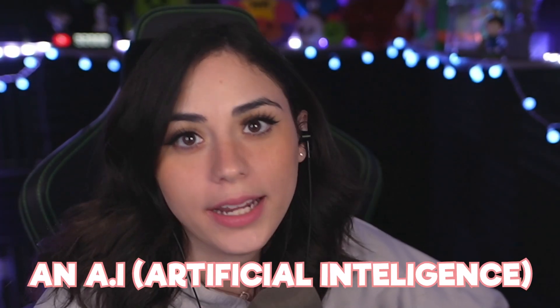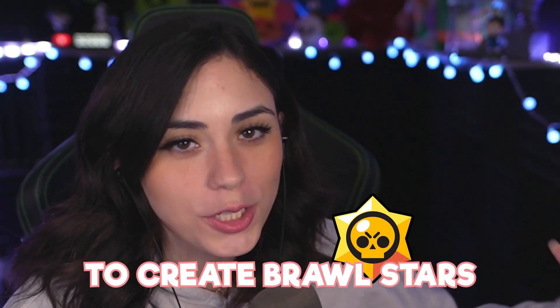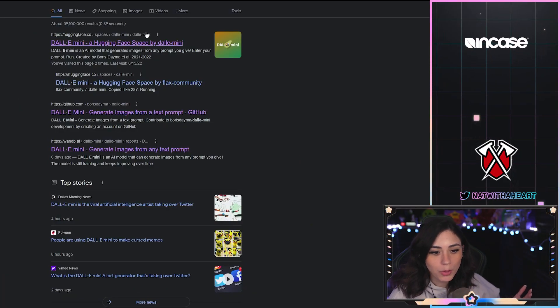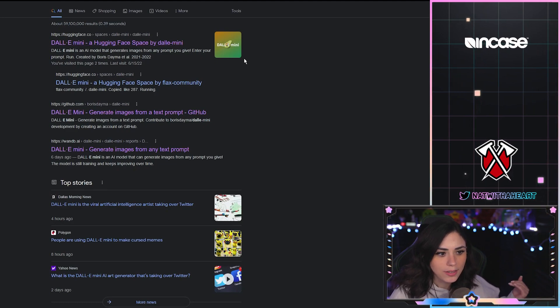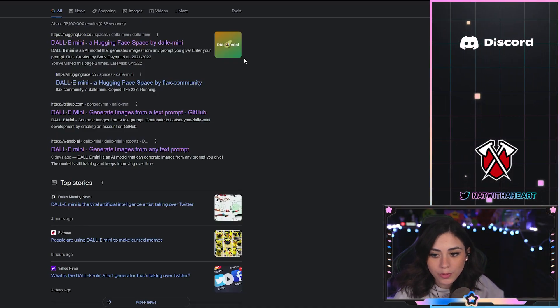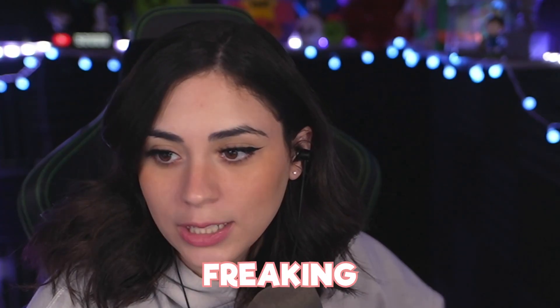Today I'm using an AI to create Brawl Stars characters. I'm going to be using this website called DALL-E Mini, and I've been seeing it on Twitter a lot. This website makes pictures out of your prompts, which is super freaking cool.